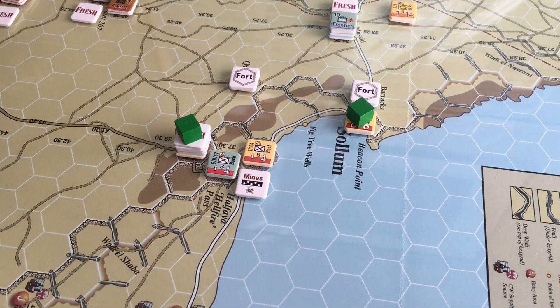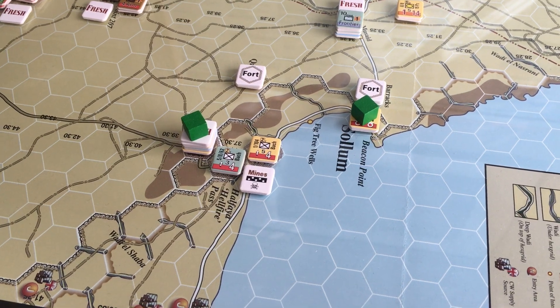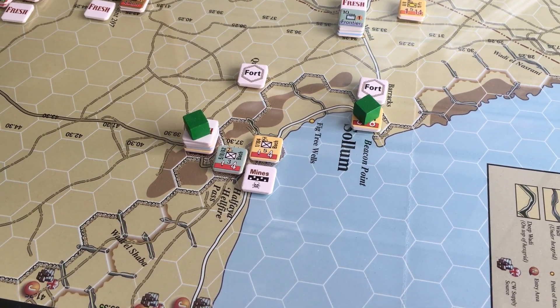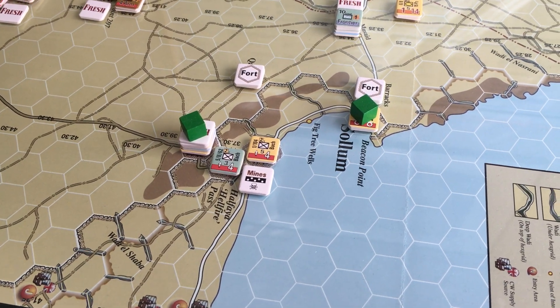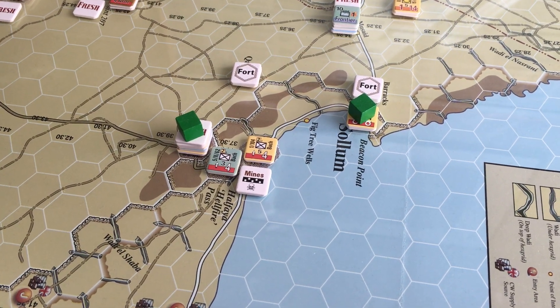I'm approaching the map from a strange angle because the coast is running up, as you can see. So if you head off to that northeast corner of the camera you'd be heading towards Tobruk, and obviously southwards you'd be down the pass, and there's Sollum and all that good stuff along there.